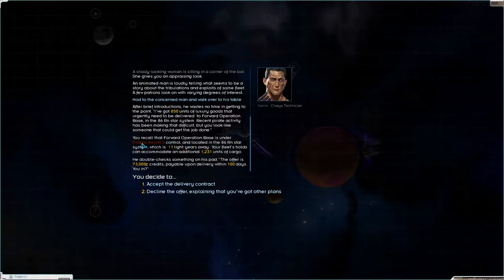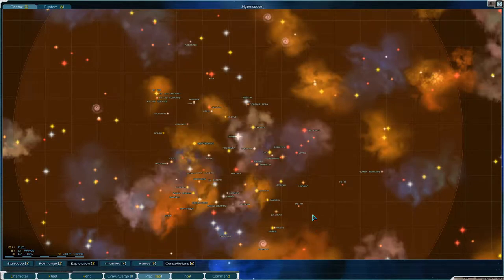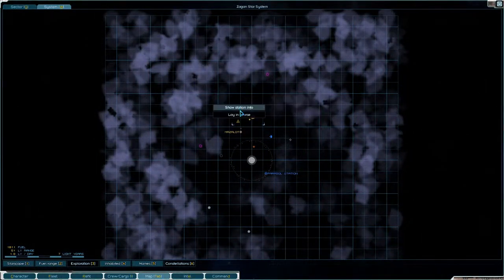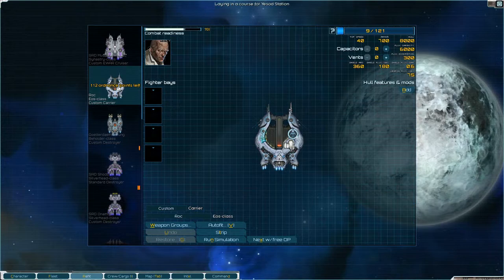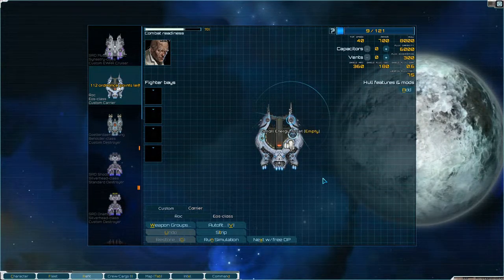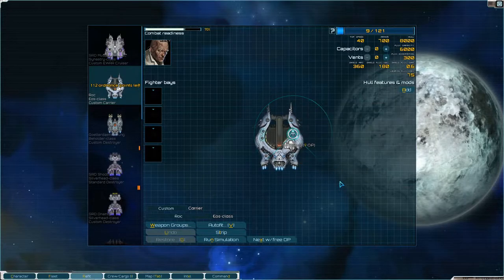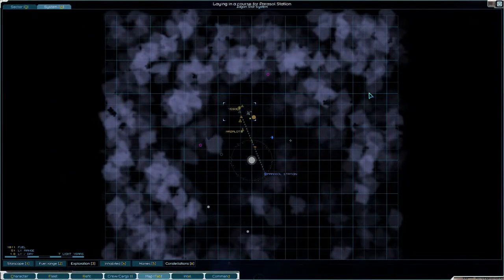But the forward operation base is in the 86RN star system - is that anywhere near the way we're going? I kind of doubt it. No, it's the exact opposite direction. So we'll leave here, we want to head to Yassad. We can't - they like us so little that we can't do anything with them. So let's head to Parasol Station and take a look.